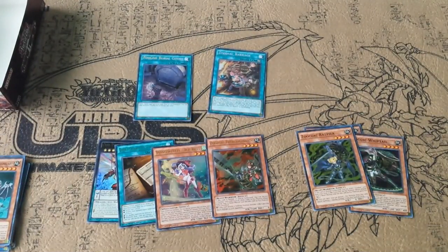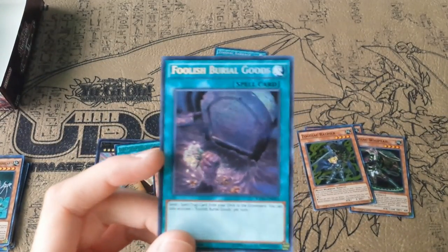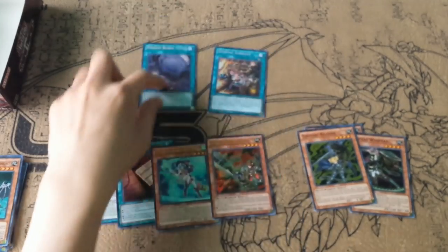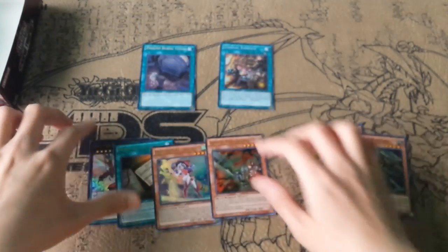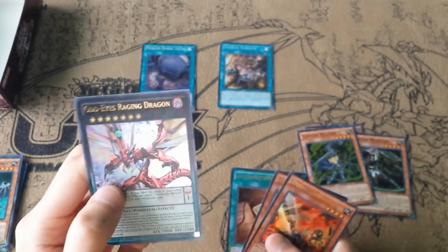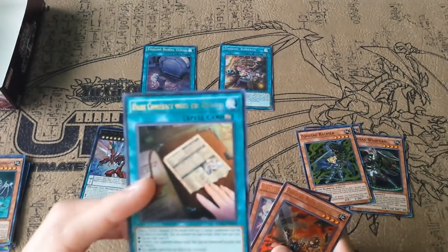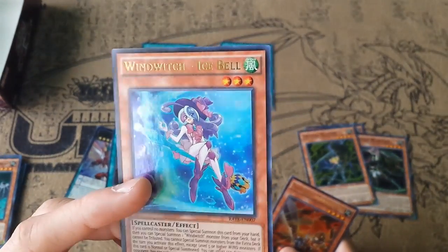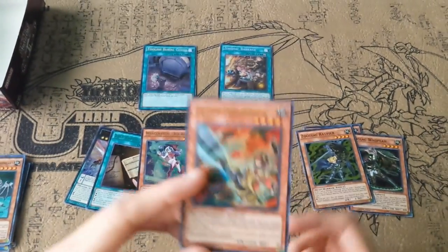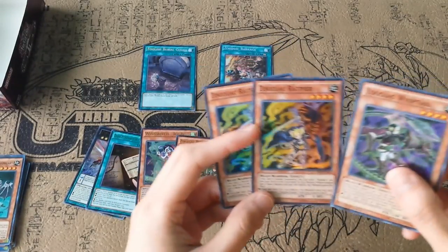For my secrets I got Foolish Burial Goods — the Foolish Burial for spells and traps — and Zodiac Barrage, which is by far the most expensive secret in the set for now. And then my four Ultras: Odd-Eyes Raging Dragon cover card, which is always nice to pull; Dark Contract with Entities; Wind Witch Ice Spell; and Zodiac Thoroughblade. I also got two Rapiers and one Whiptail.